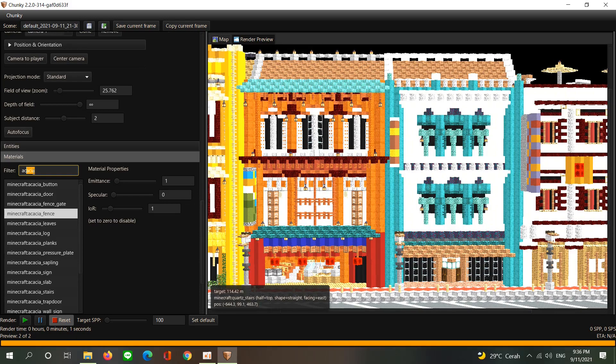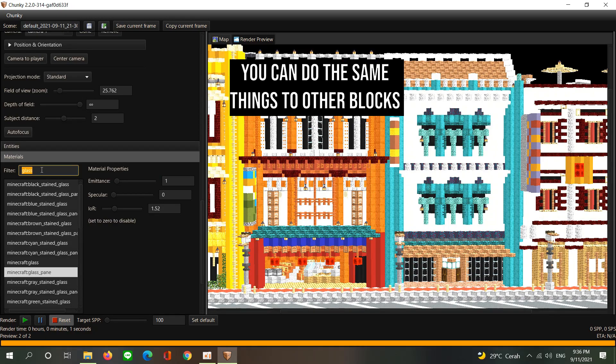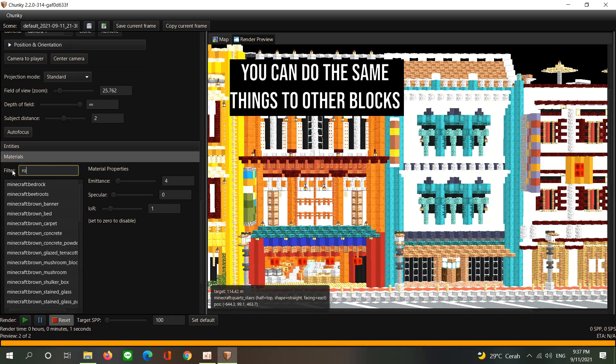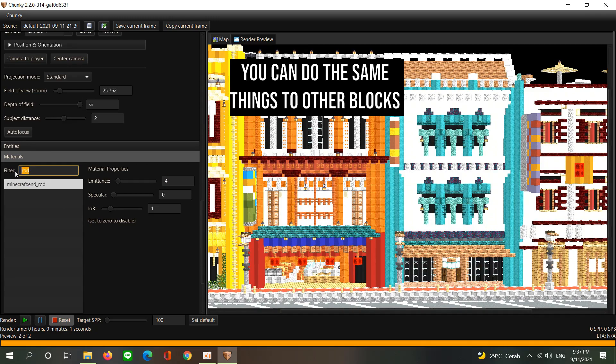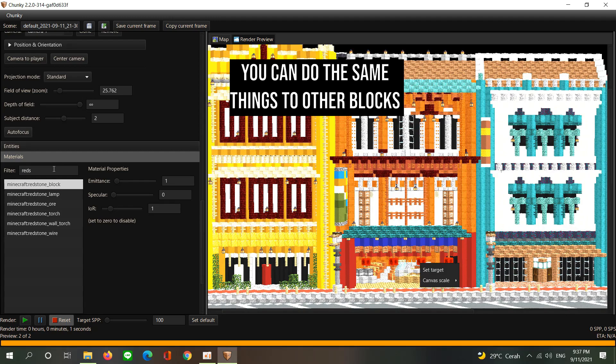You can do the same to other blocks. Select the other blocks and increase their emittance value to 1 as well.